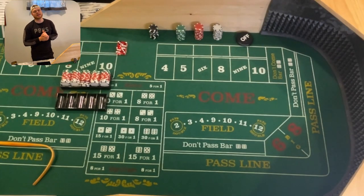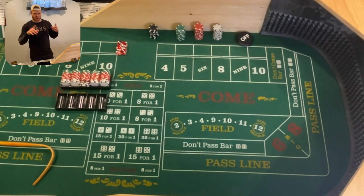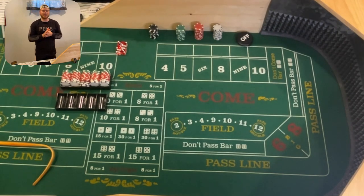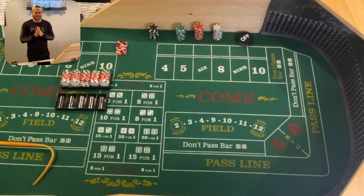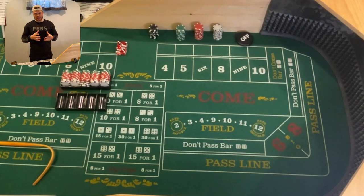In today's video, we have a subscriber submitted strategy. It's from Lou, who I played with in Atlantic City. I'll throw up a picture of all of us from Atlantic City. In the Casino Gaming TV Discord, his name is Steel Legion. If you haven't checked out the Casino Gaming TV Discord, I will link it down below. The way this strategy works, it's a great base strategy and then you can switch to whatever you want after that.